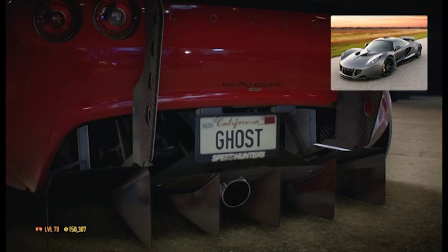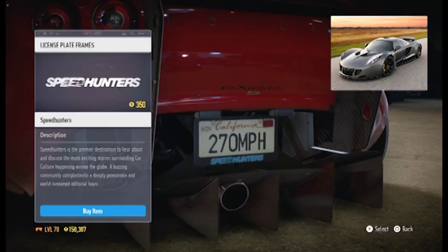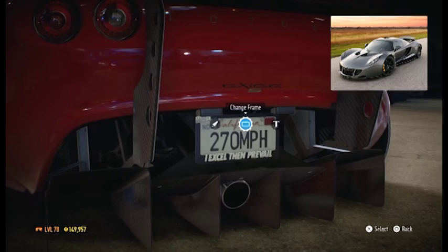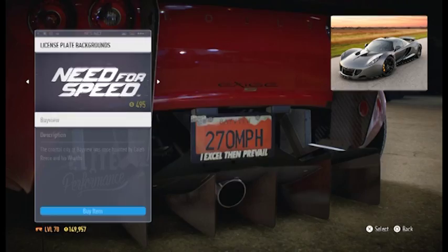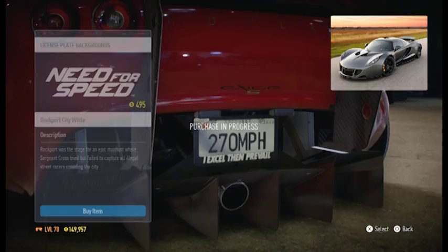I don't understand — especially now that the new Bugatti is coming out, and then you have the Hennessy Venom's newest car which is actually rumored to be 290 miles per hour. How the hell do you make a car so fast? I don't understand, but it's just ridiculous that such a car exists. I am speechless whenever you just hear it — really, 290? How is that even possible? Just how.